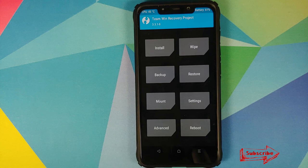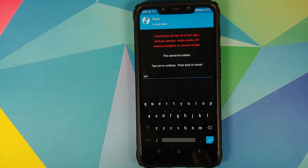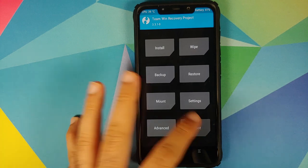Next, tap on the Home button. For those of you whose device was encrypted, you need to perform a Format Data — go into Wipe, Format Data, type in 'yes', and click the checkmark button on the bottom right of the keyboard. As mentioned earlier, Format Data will result in wiping all your pictures, videos, and anything important on your device, so make sure you have a backup. For me, my device was not encrypted so I do not have to flash disable force encryption or perform a Format Data. We will go into Reboot and select System.